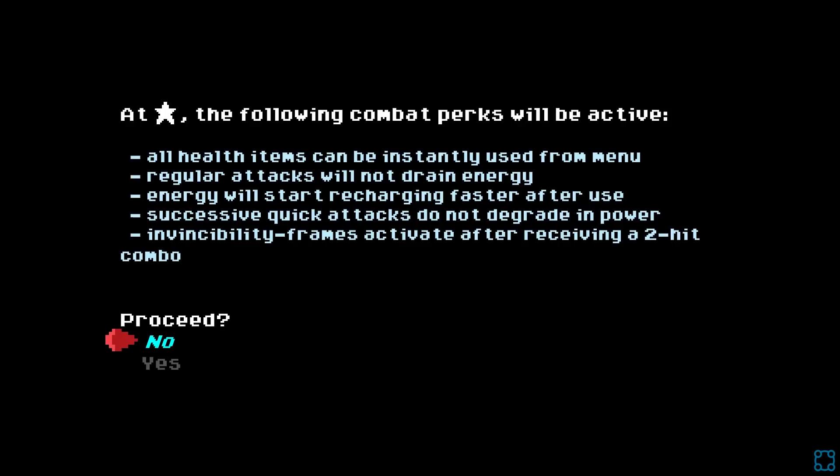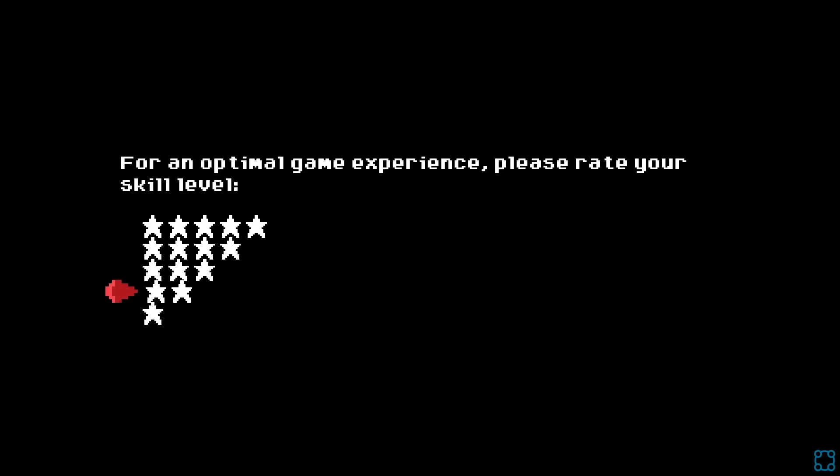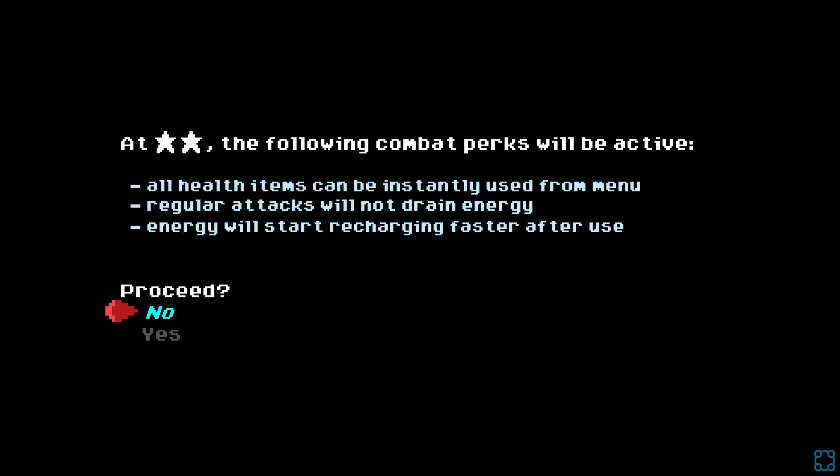At one star: all health items can be instantly used, regular attacks will not drain energy, energy starts recharging faster after use, successive quick attacks do not degrade in power, and iframes activate after receiving a two-hit combo. Honestly, let's not go with that. It's really tempting to go on easier difficulties because I'm a lazy person. I kind of like two star — I think two star almost feels right for me, mainly because energy starts recharging faster after use. I don't feel like that's too far off. Maybe it's busted, but who knows. I'm doing this as a one-off anyway.